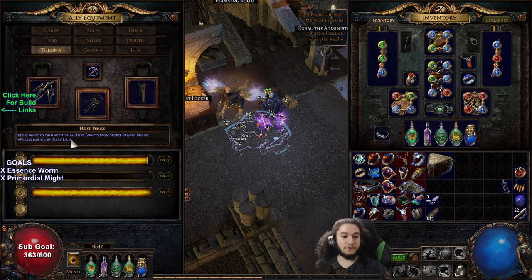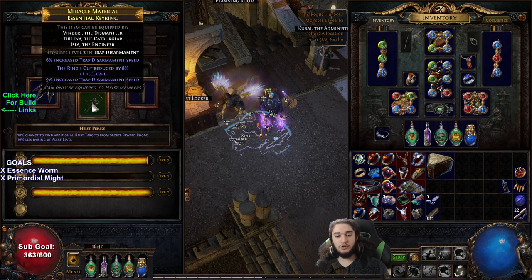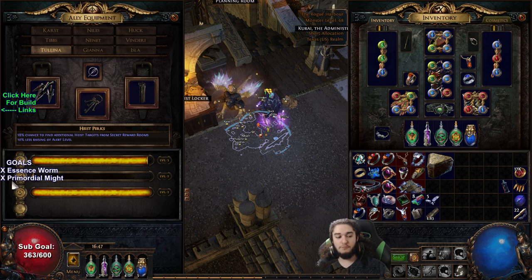The part that confuses me about the system is how each class has multiple roles. With those multiple roles, it gets confusing because you're crafting their gear for a specific purpose, but they have multiple roles — so what type of gear are you crafting for them? This is a personal opinion and I know a lot of people will disagree.